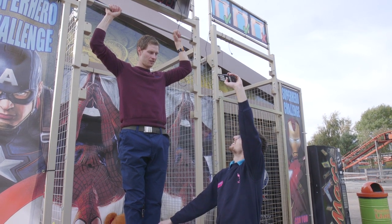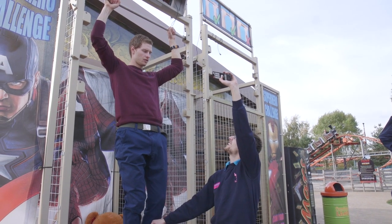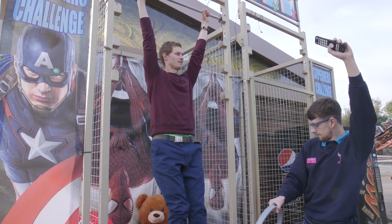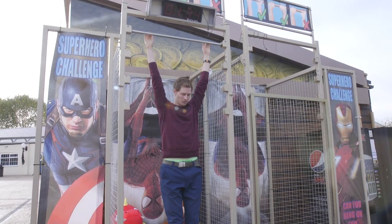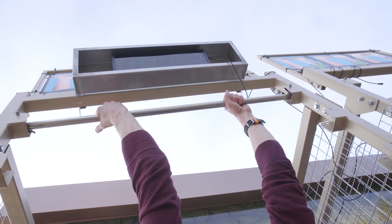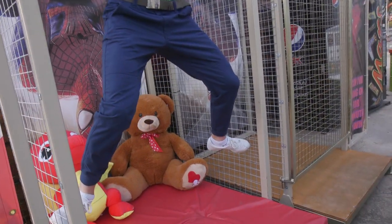Slowly pull the stepladder away so the guest is able to freely hang. Now the guest has to try and hang on for two minutes, which is doable but difficult. If the guest completes the challenge, they have the choice of any prize on the stall. These prizes are significantly larger than those on the other stalls. Make sure they are holding onto the bar correctly following the rules highlighted. The guest is not allowed to put their feet on the sides of the stall.